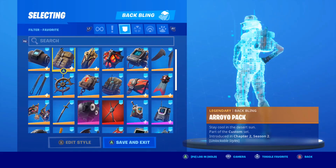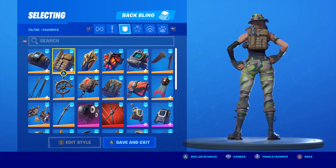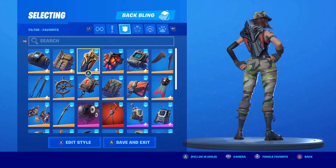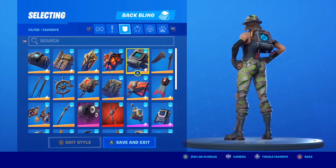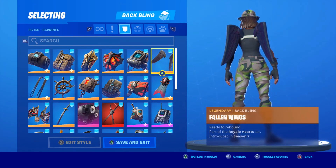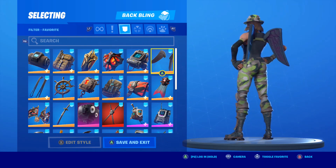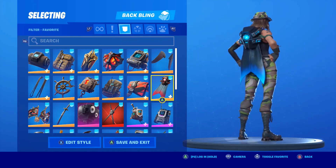First off we have the Altitude — like always, I don't know why but it looks great on a lot of skins. The Arrow Pack also looks great on a lot of skins. We have the Dragon Crest back bling which for some reason fits this skin very well, and the Dying Light back bling which also fits this skin very, very well. The Elam back bling fits every skin very well.